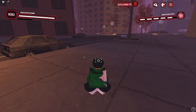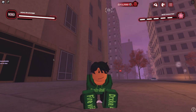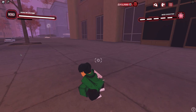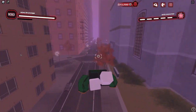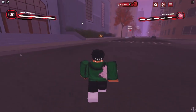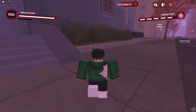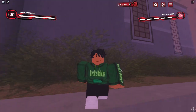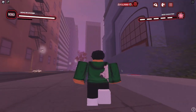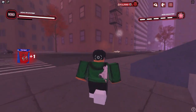Let me go ahead and show you guys where the other location is to get one of those Spider-Man card things to unlock the Miles costume character. Here's the second location — as you can see it has like a little arrow pointing down over here, and it's literally right in front of this school door, which is the academy school where Miles goes to. Just press F on there and there's the second one.